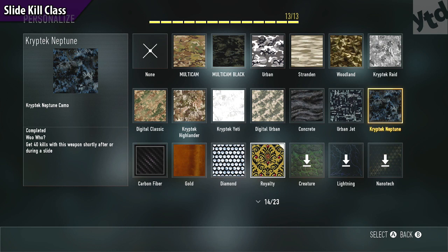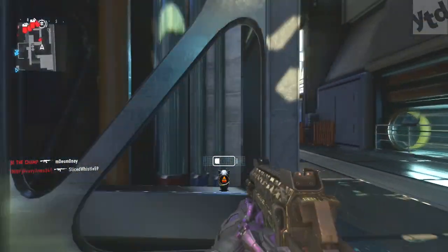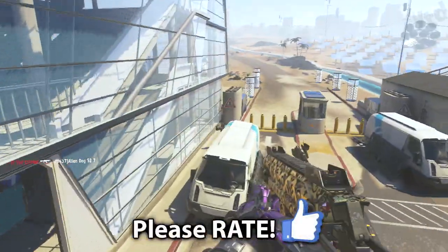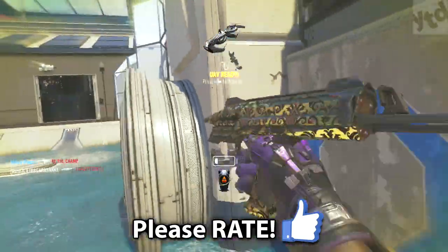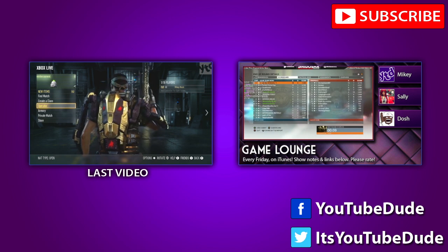Finally, we have the slide kills challenge: get 40 kills with this weapon shortly after or during a slide. For attachments, I recommend at least the laser sight. Same old perk trifecta applies, and one thing that is a must is Gung-Ho — it allows you to fire while sprinting and sliding, letting you kill people as you're in the slide and as you exit it. That's how I was able to do this pretty fast. This is just a guide — hopefully it helps. I have links below to my previous guides. Leave a comment below on what I should work on next, please take three seconds to rate the video, and I'll see you next time.